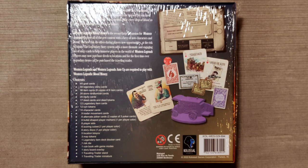Also included are 12 ruin tokens, 10 character cards, 9 trader movement cards, 6 alternative poker cards, 2 copies of 3 poker cards, 6 bullet check player markers — 1 per player color — 6 player aids, 6 scoring cubes — 1 per player — 6 story discs — 1 per player — and 5 location tokens.